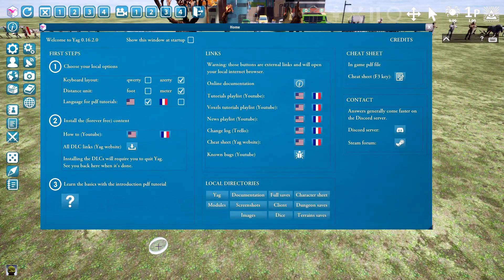Hello and welcome to this new version of YAG, version 0.16.2. It's a regular content update with a few new gadget features. So let's start with the features.